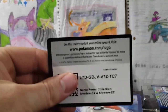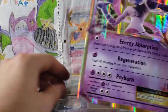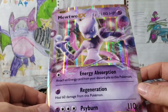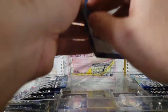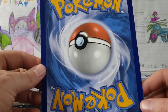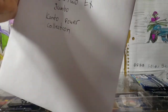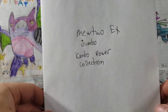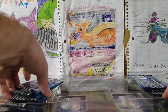Good luck to whoever gets that code card. Here is our Mewtwo EX card, and we've got a sleeve for that. Let's see what it looks like on the back — not too bad, a little bit of whitening over there. I've got a sleeve for this, so it is away.